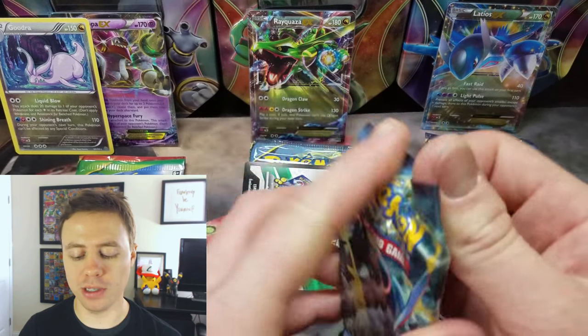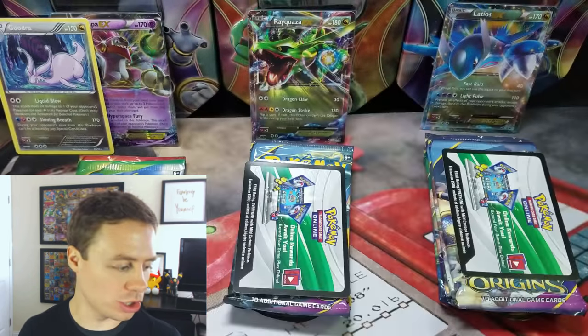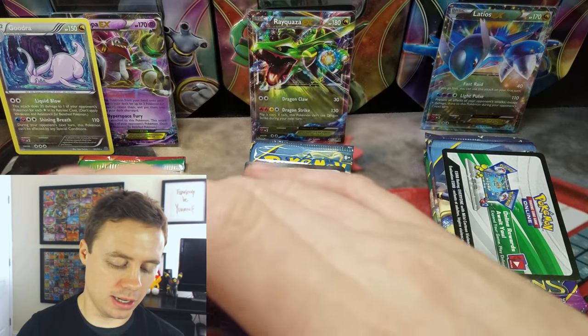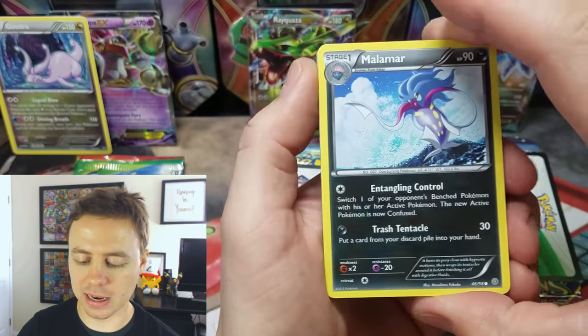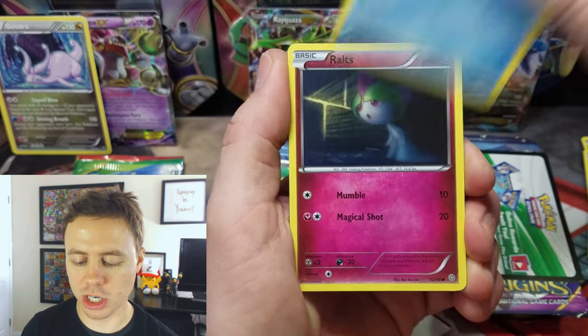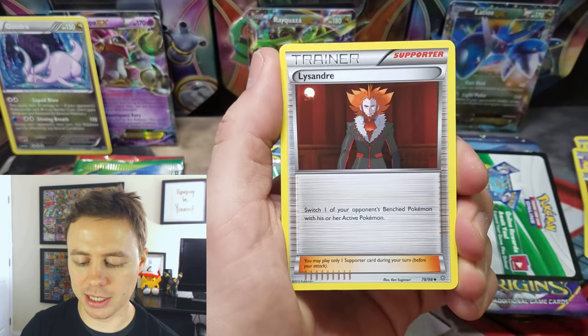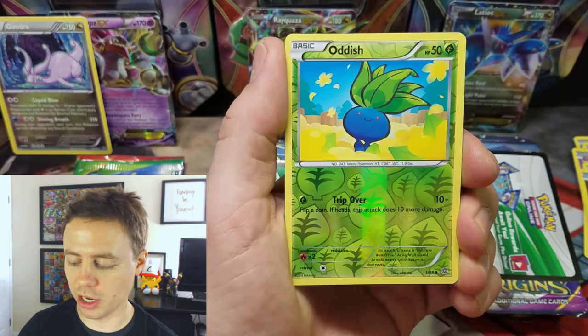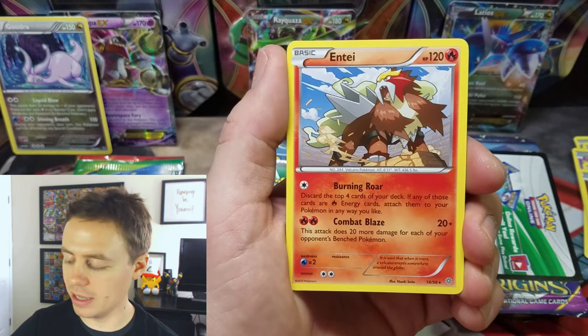I have opened up a lot of Ancient Origins in my day, and I've gotten that card many times. Malamar, Larvesta, Golett, Magikarp, Rultz, Sableye, Lysander, Vaporeon, Reverse Holographic Oddish, and an Entei Rare.